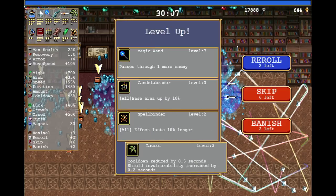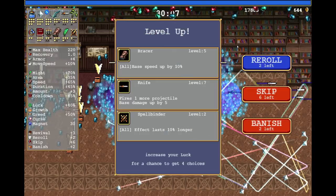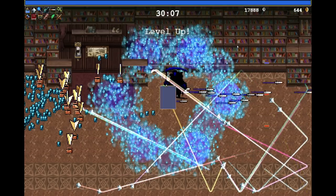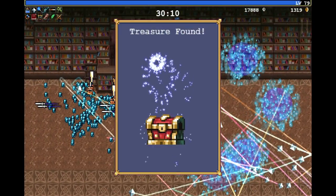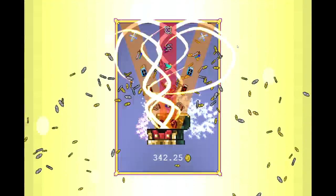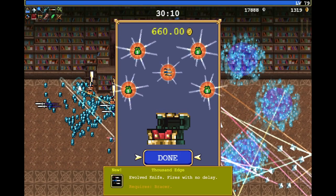Now that we have everything, you can just spam spacebar and get all the level ups. However, be ready to either hit escape or move instantly the moment it's done. Head over to the table and get as many chests as you can for the evolutions.